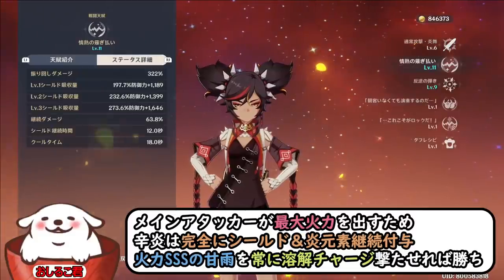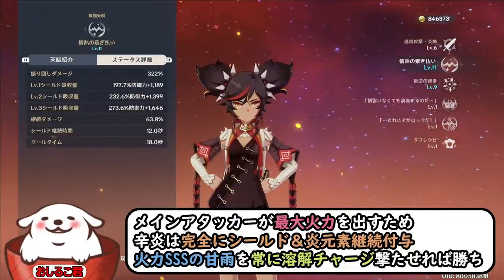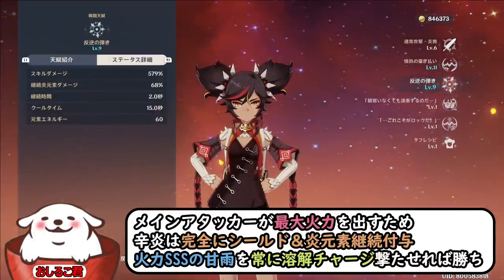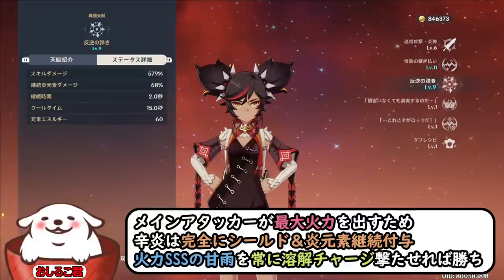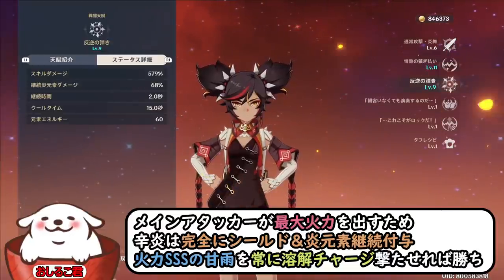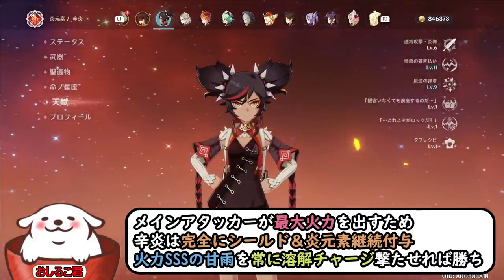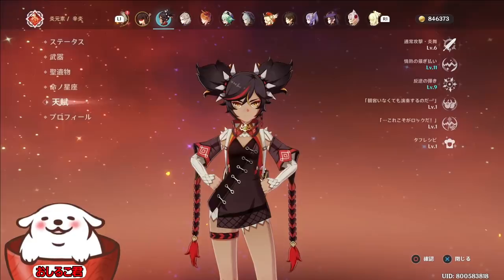先ほどの元素残留時間3.6秒や7秒であっても、3秒間でチャージショットを打ち続ける間に2秒ごとに火が付与されるので、どこで打っても2段チャージが入るというカラクリになっています。このシールドが強いことによって12秒間フルでチャージを打つことも可能なので、妖怪をかけてトリプルSの火力を出すためには深淵が非常に優秀です。ただ、シャンリンの方が総合的な威力が上がるんじゃないかというお話があるかもしれないので次で比較します。